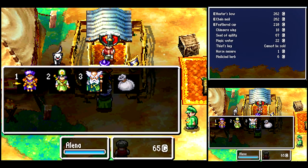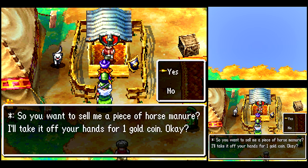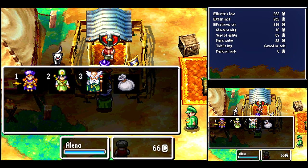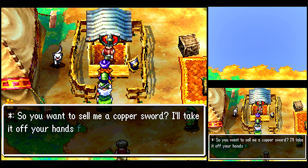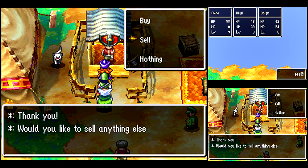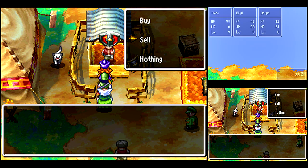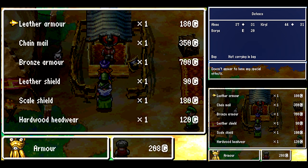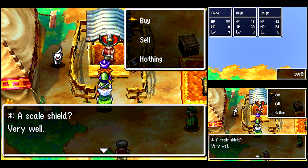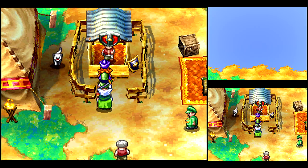I'd also like to buy a new piece of armor here. I'm going to sell the piece of horse manure — I'm not going to spite the game by discarding it. There are so many cats roaming around in the desert here. Now we have the money to buy the Scale Shield for Borya — best shield in the chapter for him. I think we've gotten most of the best stuff we can get in the chapter for now.